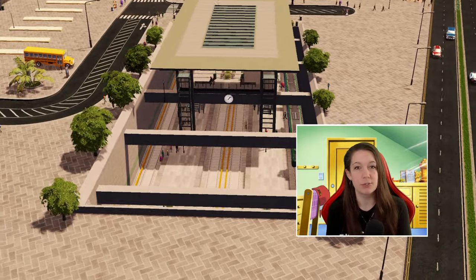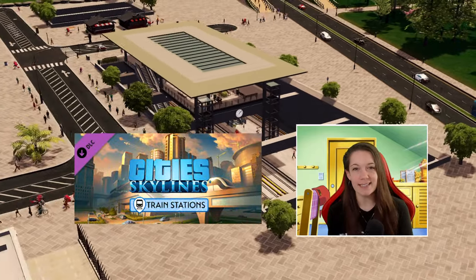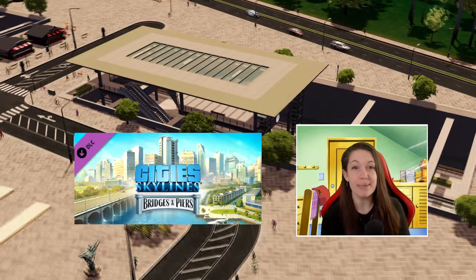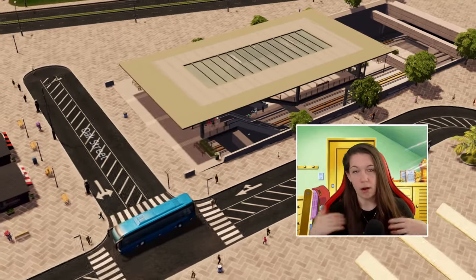Yesterday Paradox and Colossal Order dropped two new content creator packs: the Train Stations pack developed by BadPeanut and the Bridges and Piers pack developed by Armesto. In today's video we're gonna talk all about them.